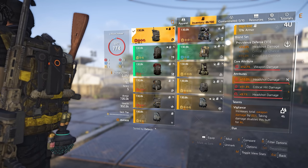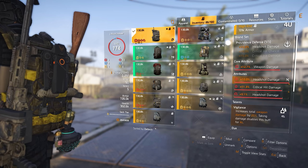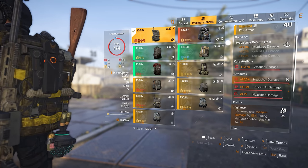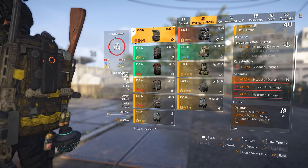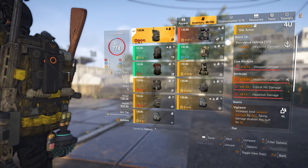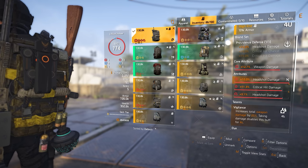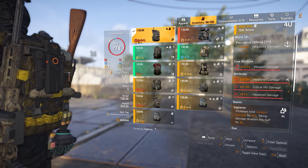Vigilance is a double-edged sword. On one side, it buffs our build nicely with plus 25% weapon damage, but on the other side, if we take any incoming damage, it deactivates for 4 seconds and we lose all that damage. You could also use the named Providence backpack, The Gift, for a bit more damage and one second less on the cooldowns — it's really up to you.